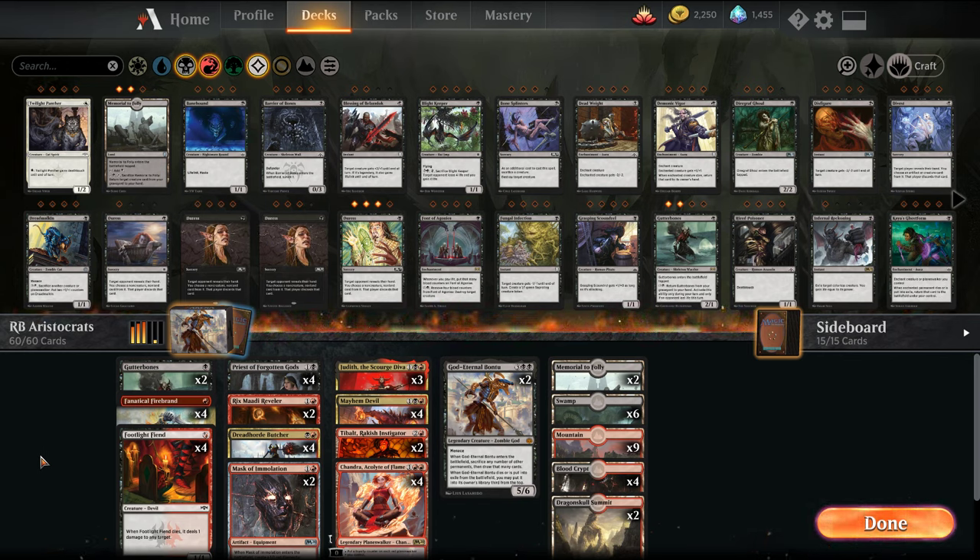We've done this for a number of decks already. Aristocrats, for those who are new or just tuning in, is a theme where you sacrifice your creatures for value. This is the fully-tuned version, and it's pretty much an identical deck list to the deck that Jeff Hoogland's been playing on his stream a lot. He's put a lot of time into this archetype, so I want to put the respect where need be. Jeff has played this to Mythic already and has been playing it in the Mythic Championship qualifiers.